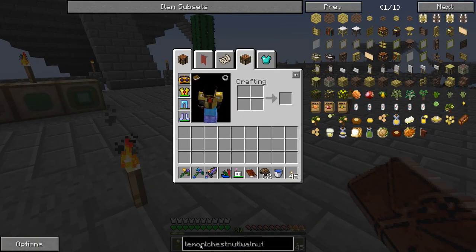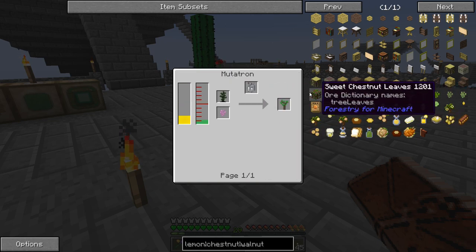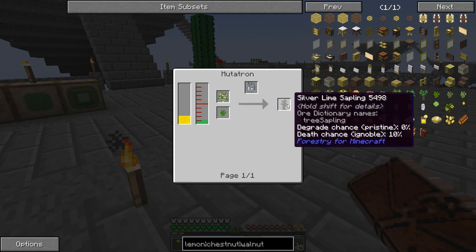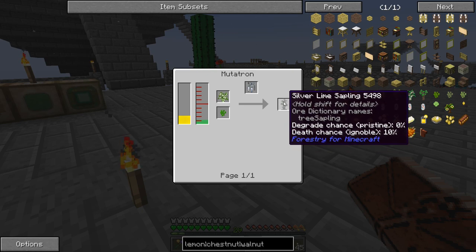I think lemon is one of the earlier trees. In order to get a lemon tree, let's look at the recipe — we need a silver lime sapling, which is birch plus apple oak. So we put an apple oak and a birch tree next to each other, the bees do their thing, they mutate the leaves, and then we'll get the silver lime sapling.